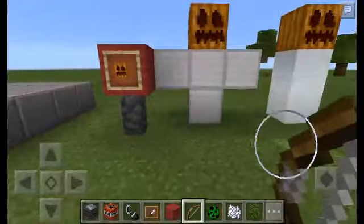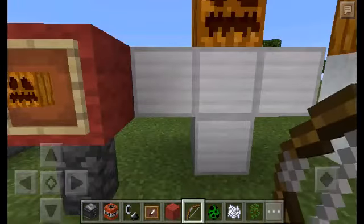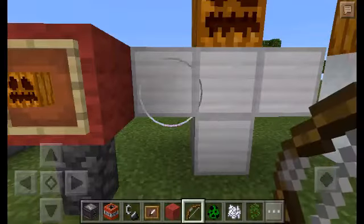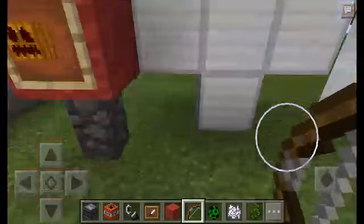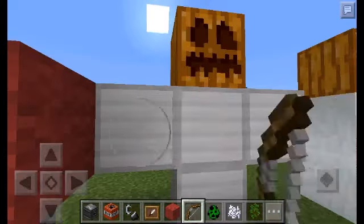You can make an iron golem, and I'm making one. You put these blocks on the iron block first, like the iron golem. Put the pumpkin first, put that, and then this.